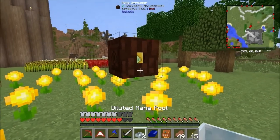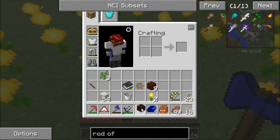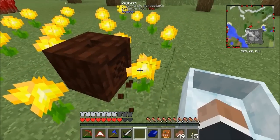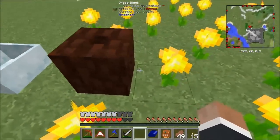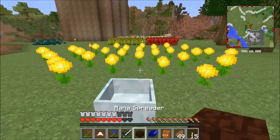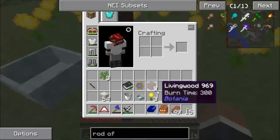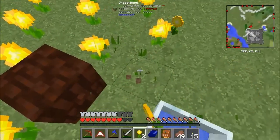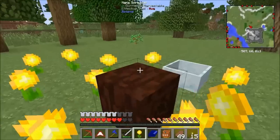Just for now I'm going to go really rough shod — I'm going to put it on the floor. If you place it the way you want it to face then it should place correctly. It hasn't — come on, are you facing the wrong way? What are you facing up for? You should be facing this way — there we go. So what you should start seeing is they should start mana bursting into this pool — there we go. So we've got mana coming into our pool there.